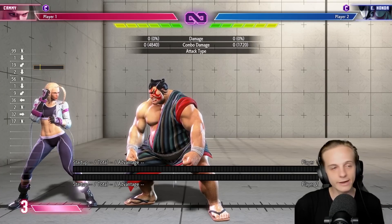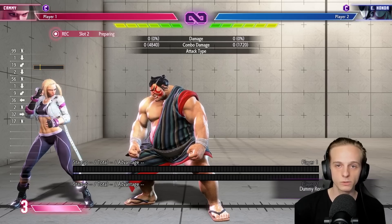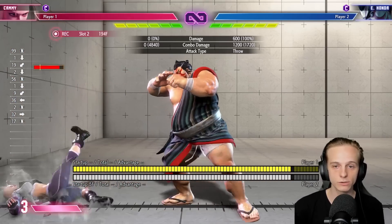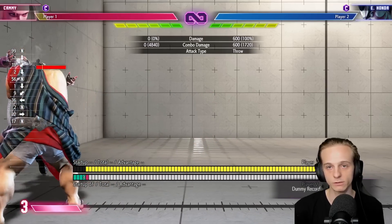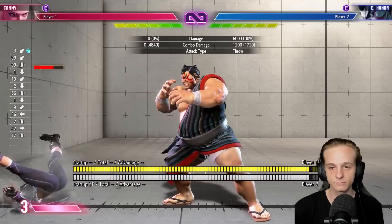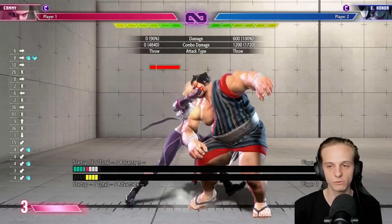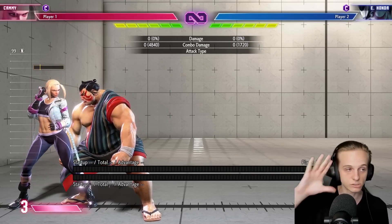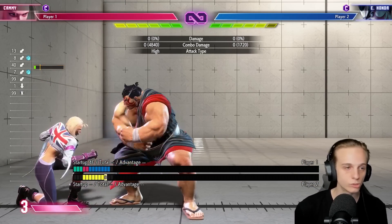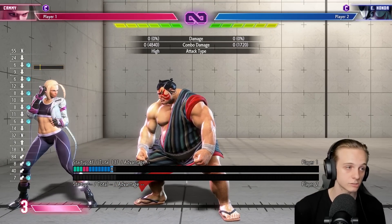Now let's talk about disadvantage states. When Honda actually has an advantage, there are some gaps in his pressure you can use. The first one is that he does not have throw loops — even if he tries, he's way too far away for anything. Characters like Cammy can just jab before he can throw again. You can always throw out a crouching light punch to avoid the situation entirely.